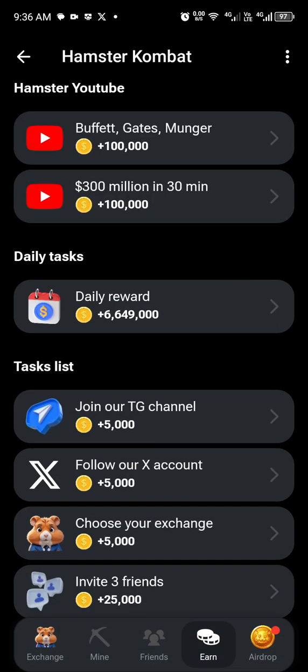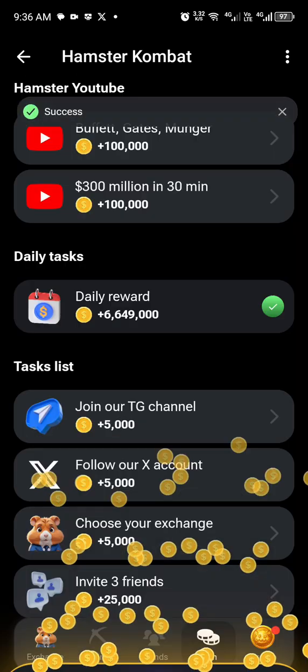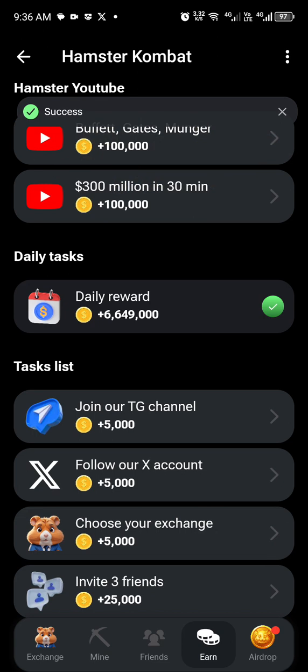For the daily task, click on 'Daily Reward' — you have 500 coins to claim. Click on 'Claim,' and then the next day you go back and claim again. That's the daily claiming cycle.